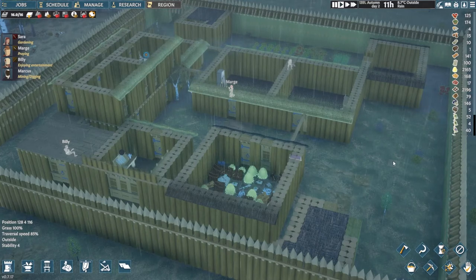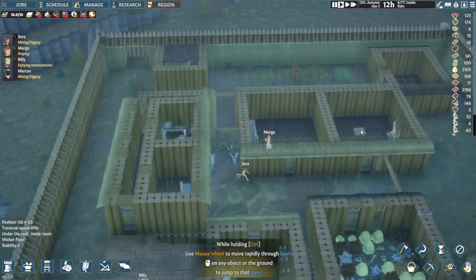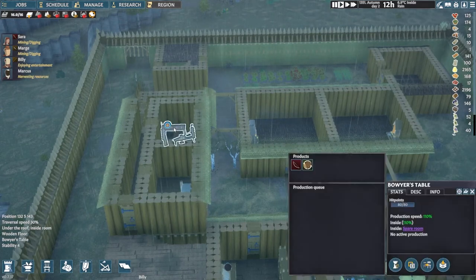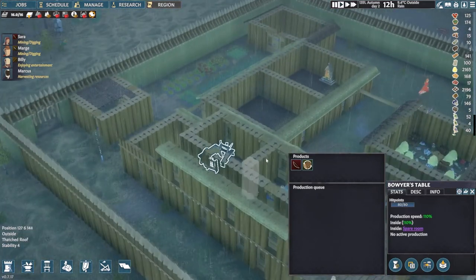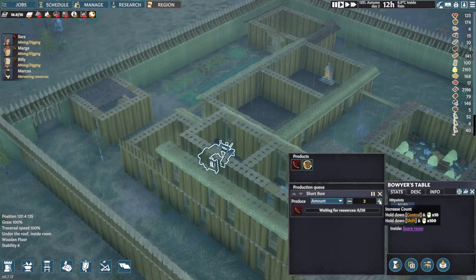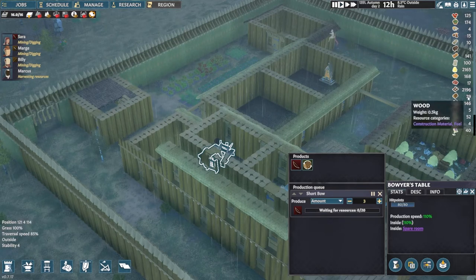Hey everybody, welcome back to the channel, zombie freak 77 here, today for a Going Medieval video. I put the bowyer's table in one of the spare bedrooms on the second floor — I decided to leave it until I recorded to try it out. We have short bows; I'm gonna make maybe three of those. What does it take? 20 wood — okay, so we do have enough for those three.